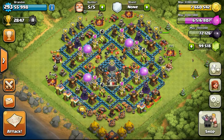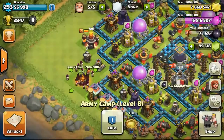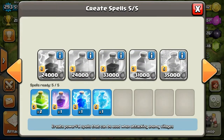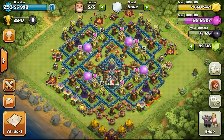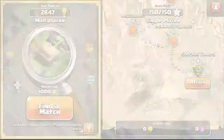Now we will proceed to attack. I've prepared in my army camp 20 Valkyries and 20 Wizards, and we will try the Valkyrie-Wizard strategy. I prepared two jump spells, one rage, one lightning, and one freeze - it's a double jump with the Valkyries. Hopefully we will be able to get the Town Hall.